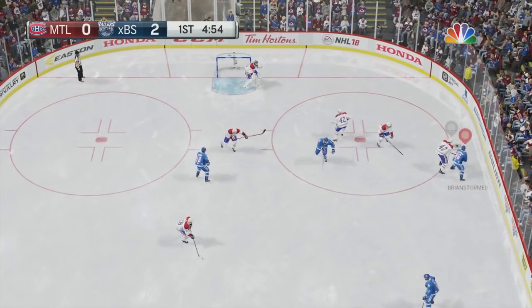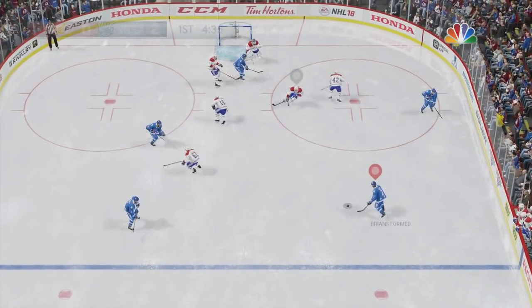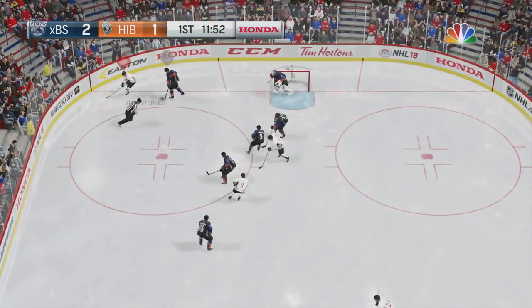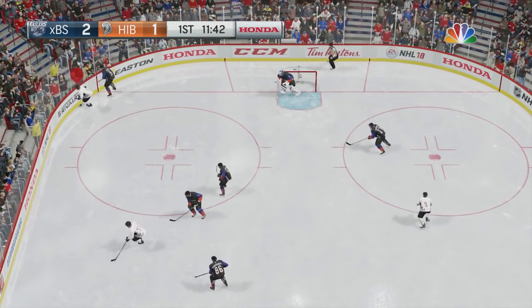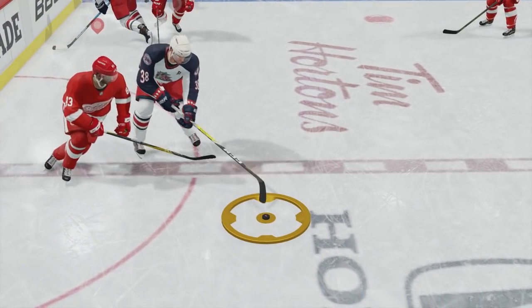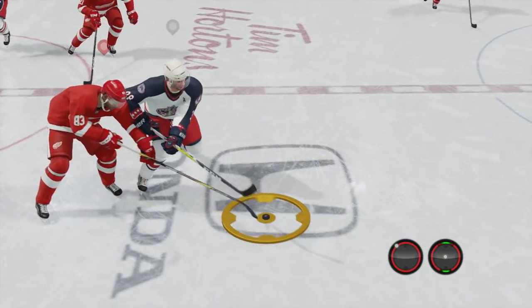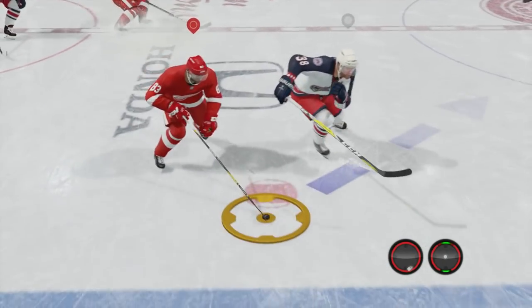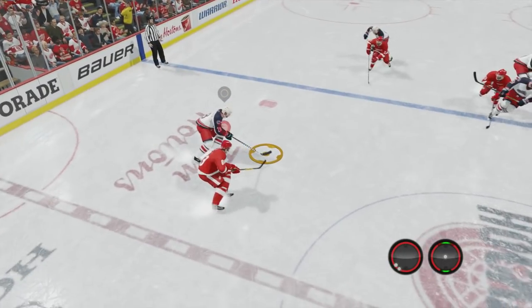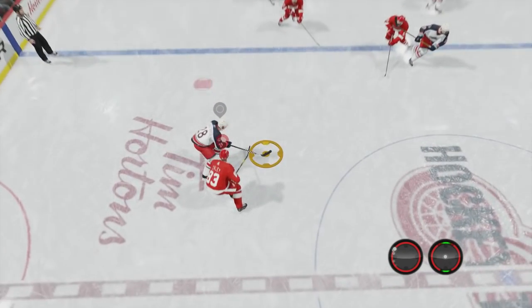From the poke check we move on to the stick lift, which is done by pressing the A button on Xbox or the X button on PlayStation 4. If you've been watching my three-circuit video, you'll know that the computer cheats when it comes to stick lifts. The only time I ever recommend stick lifting is when you're within hugging distance, because if you're any further away, why not just go for the poke check? Don't risk hitting them in the face — these stick lifts can give you such easy penalties.